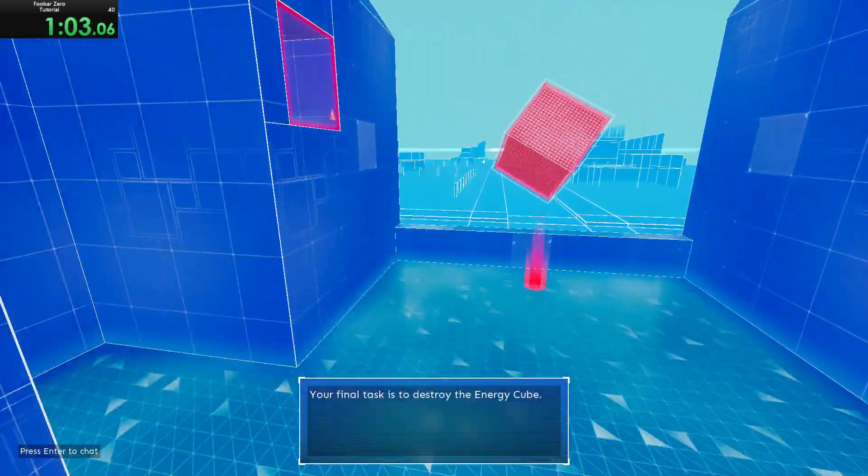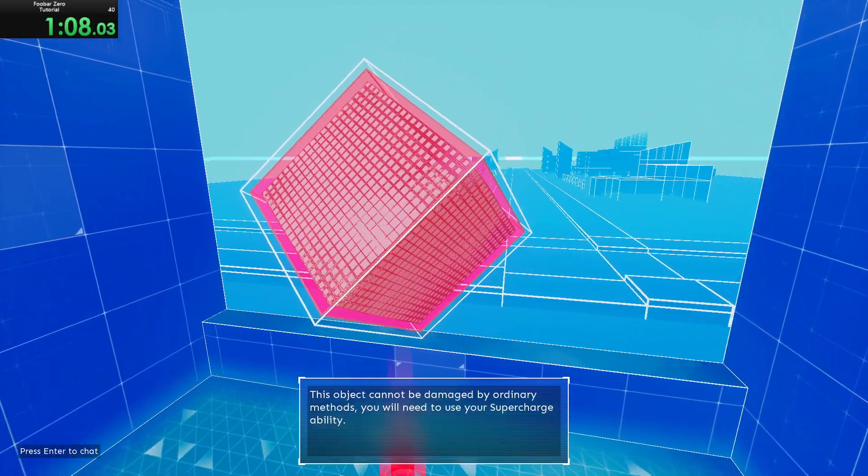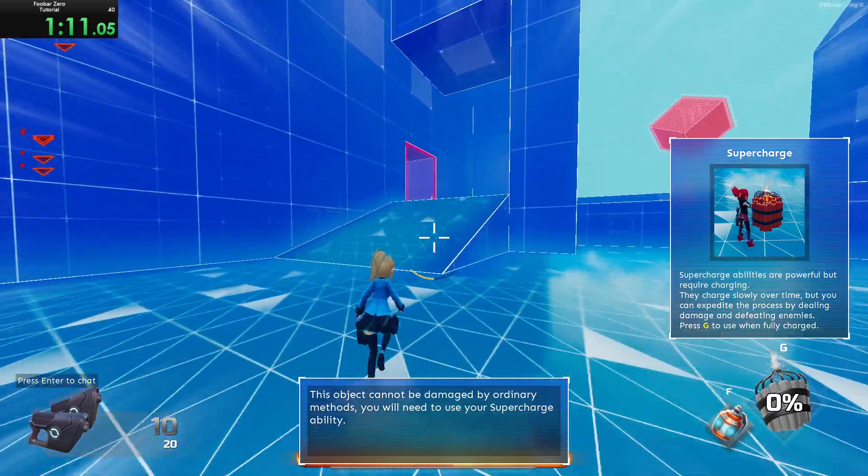Your final task is to destroy the energy cube. This object cannot be damaged by ordinary methods. You will need to use your supercharge ability.